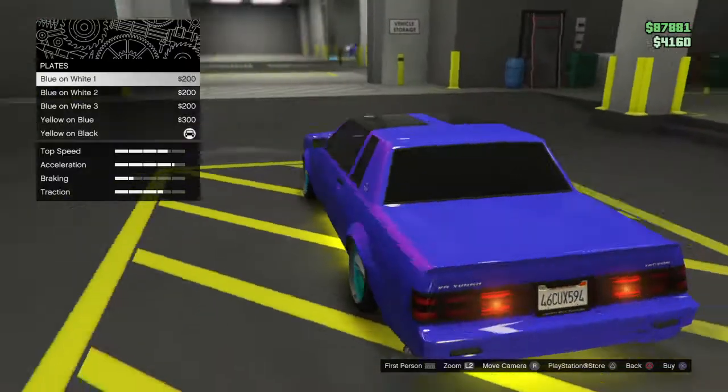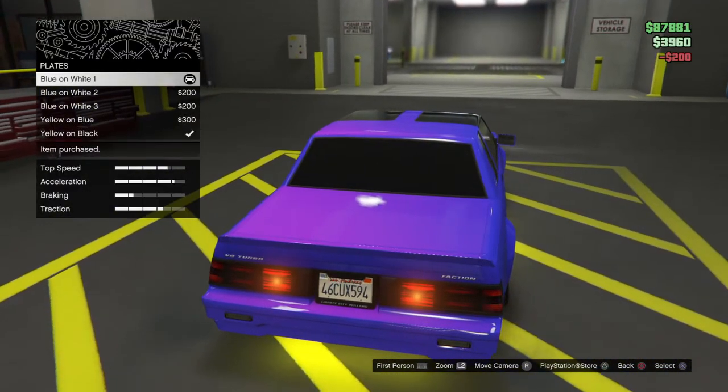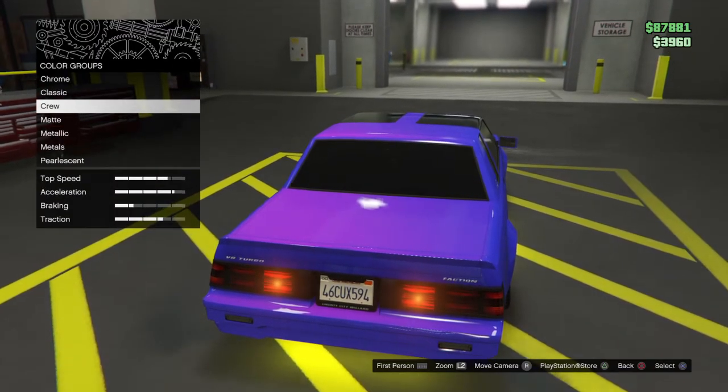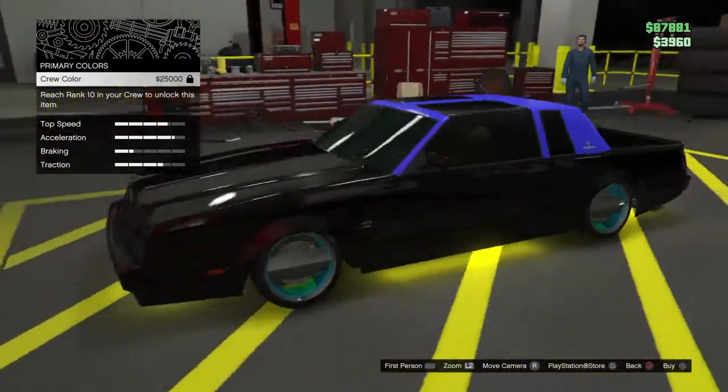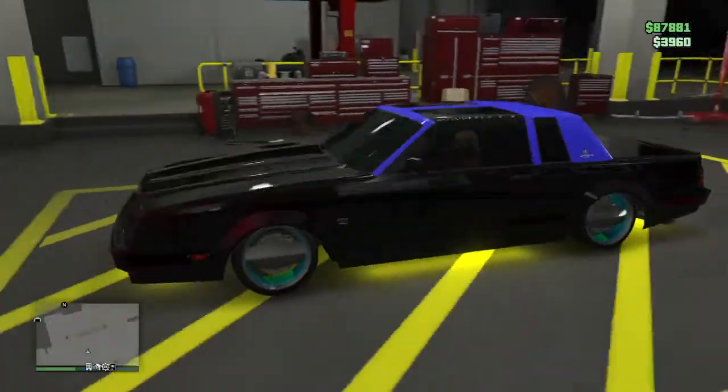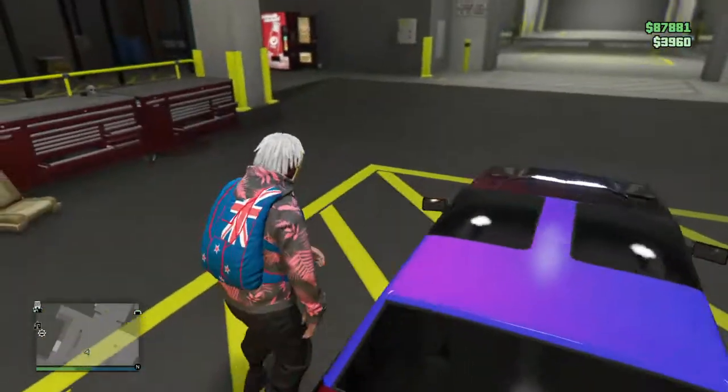Then do any one of these — like change it, go to respray primary color, and go to crew color. Hover over it for two seconds in GTA and then you'll see the screen change. Get out.